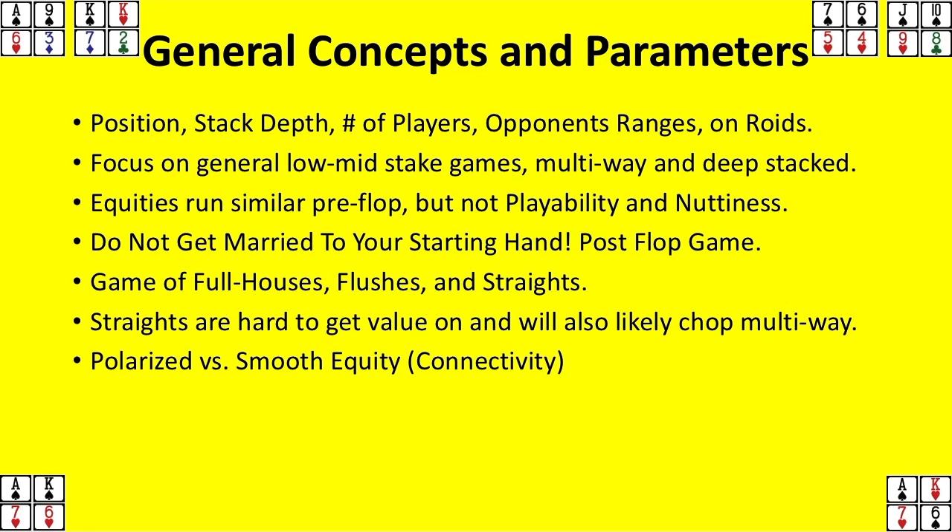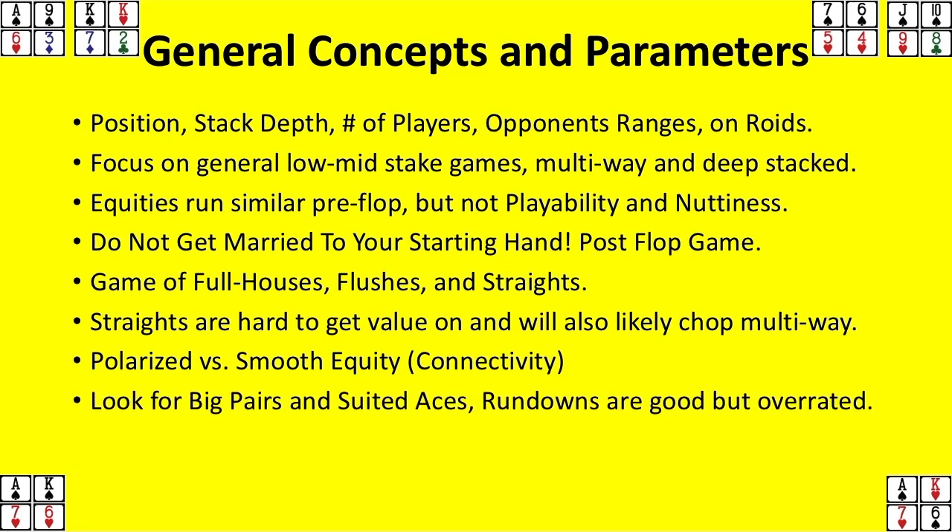Another concept: when you look at the bottom left hand — ace, king, seven, six, double-suited — versus the bottom right hand, same cards, ace, king, seven, six suited. The one on the left looks prettier because the ace and king are connected and the seven and six are connected. But the hand in the bottom right corner is actually better because it's suited to the ace and the king. Higher flushes have a much better chance of dominating lower flushes. It's not enough to make a flush — you need to make a higher flush than somebody else.